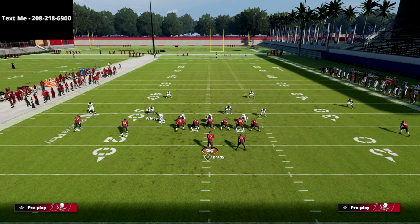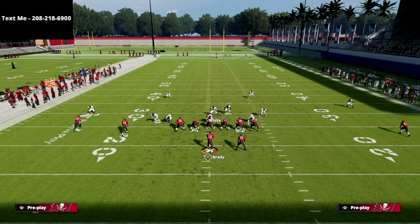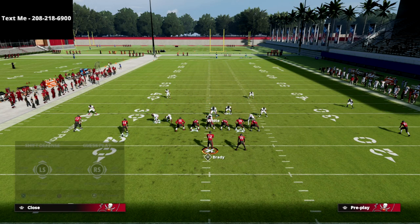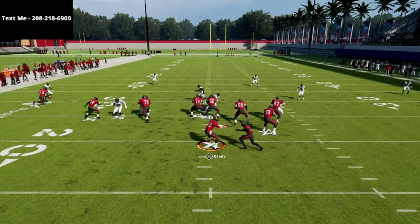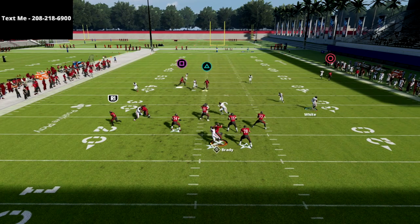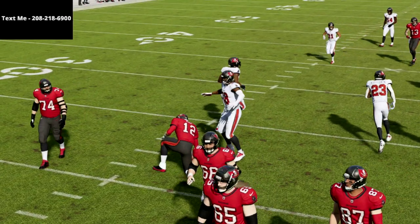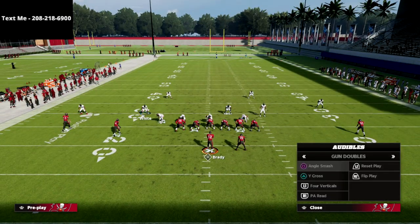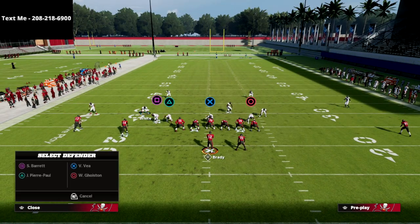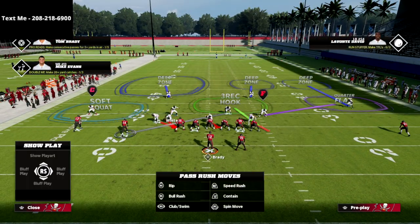Now let's go to another crossing route — the PA Read play out of gun doubles. Using the same logic, we have the slot corner manned up on that slot crossing route. As they run the crossing route, you're going to see very good coverage. You're usering the middle of the field and can take the crosser if you need to. You're able to stop pretty much every major route combination in the entire offense with just one simple coverage.